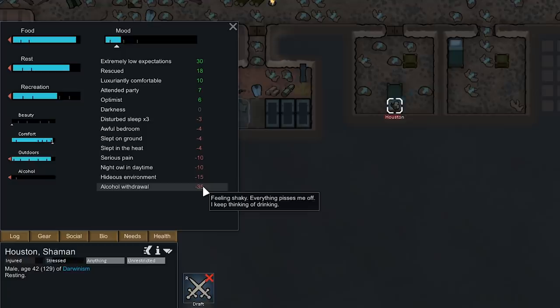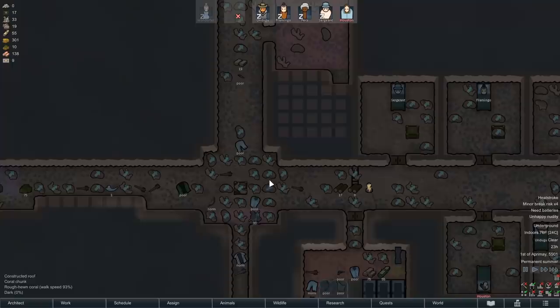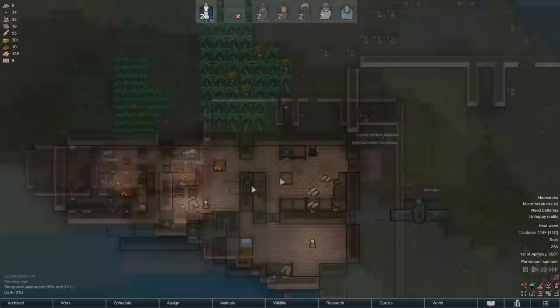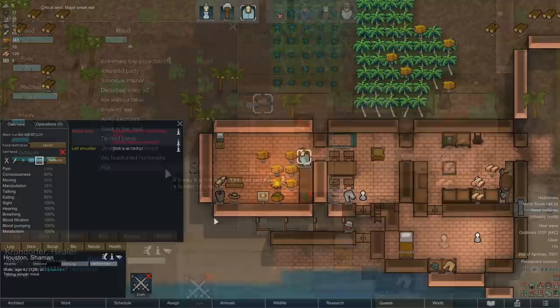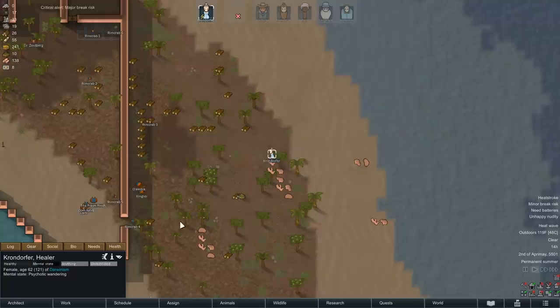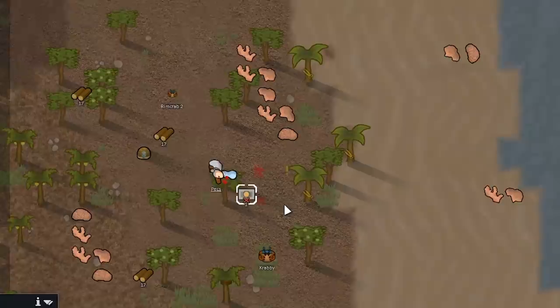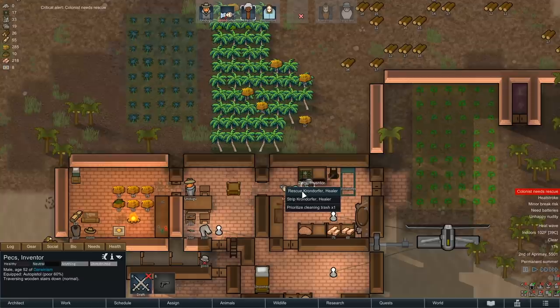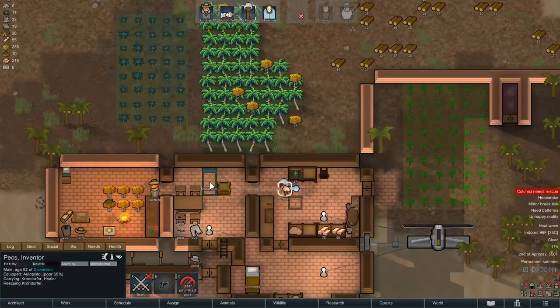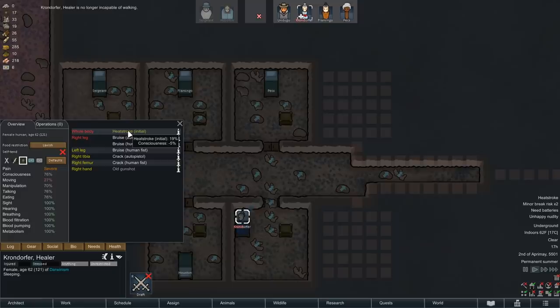Houston might go crazy - he's experiencing the massive pain of alcohol withdrawal and drank all the alcohol. Most of the colony is underground at this point - it's really just Krondorfer sleeping upstairs. She was going to snap anyway - let her have a catharsis and feel good. She's hot. We have three minor break risks: one due to alcohol withdrawal, one due to heat stroke, and one due to not having any pants. She was jealous of Sergeant's bedroom underground. Pex, you know what to do - help her. We will rescue you from yourself. It turns out we can actually rescue her between levels. She'll recover from heat stroke - very good.